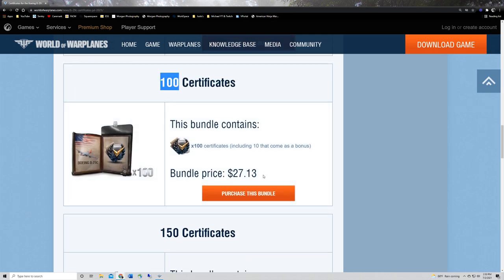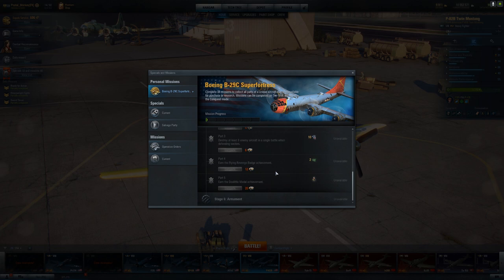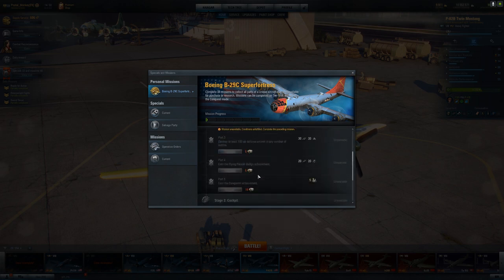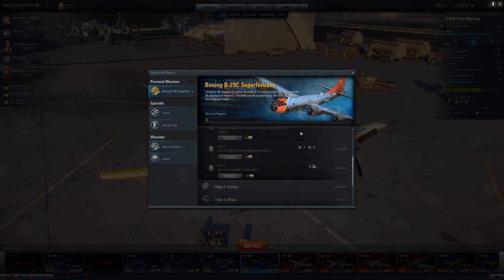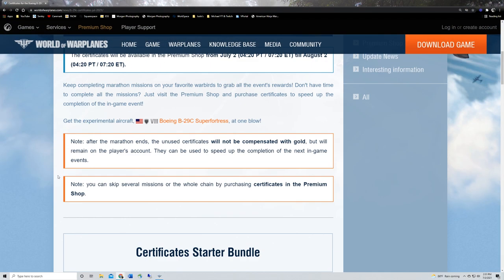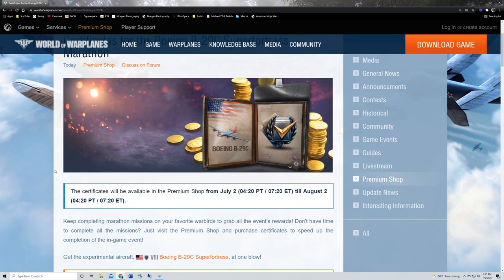So conceivably, spending 27 dollars would definitely get you the plane with no worries about the Lang, Doolittle, or Marseille. The Doolittle is the only one I'm really, really not looking forward to. If you're going to spend money, that would be my suggestion. Nobody needs this bomber today — the only people who'd 'need' it are content creators doing a video on whether the grind is worth it. It kind of seems like it is, especially if you're a bomber player.